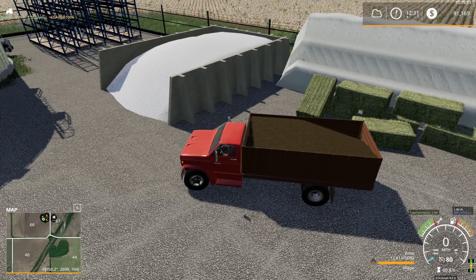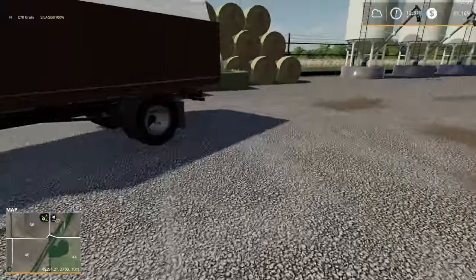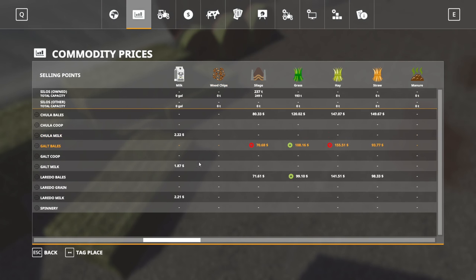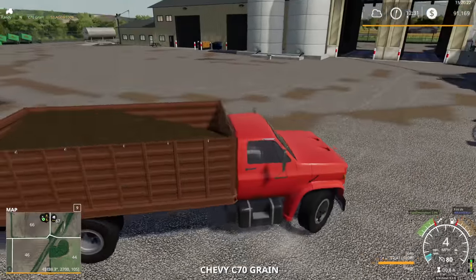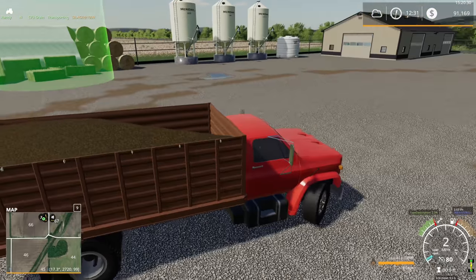Hello everyone, Randy here playing Farming Simulator 19 on Madison Creek. Starting off this episode, I thought I'd try selling some silage — emphasis on trying. Apparently the sell point doesn't take silage. The menu identifies this as the sell point for silage at Gulf Co-op, but unfortunately it doesn't look like it actually takes silage.